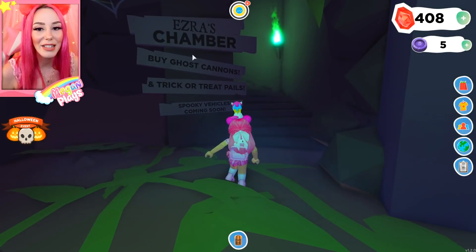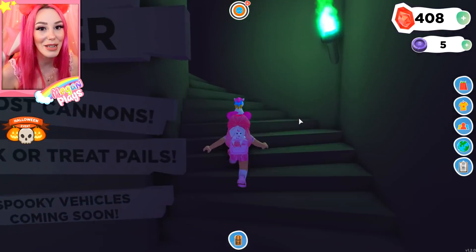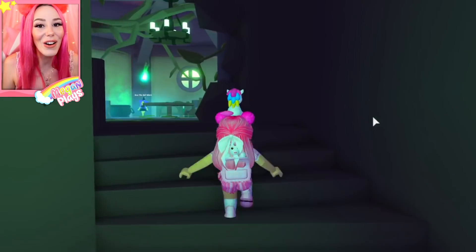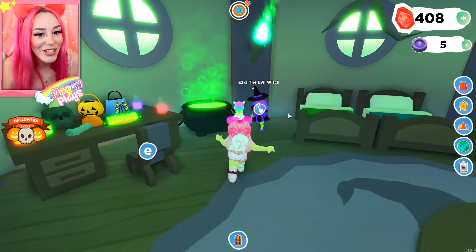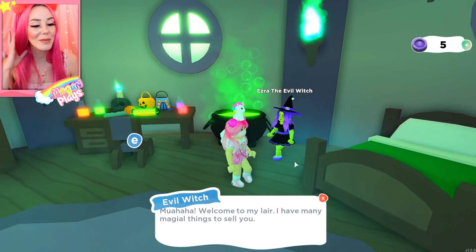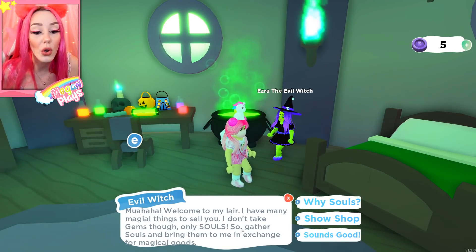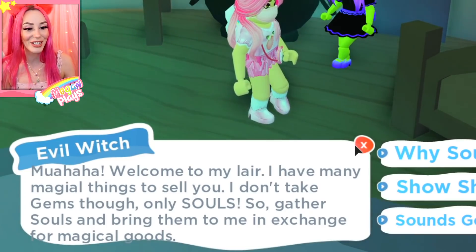We go all the way up here to Ezra's chamber where you can buy ghost cannons, trick-or-treating pails, and spooky vehicles coming soon. In here is Ezra, the evil witch. She says: 'Mwahaha, welcome to my lair. I have many magical things to sell you. I don't take gems though, only souls. So gather souls and bring them to me in exchange for magical goods.'